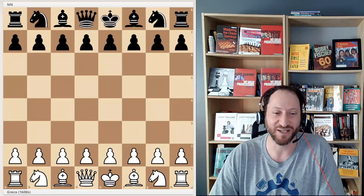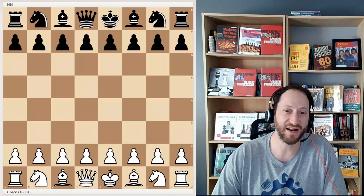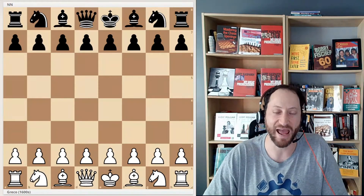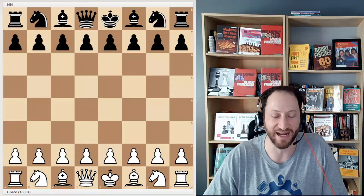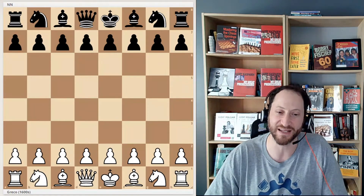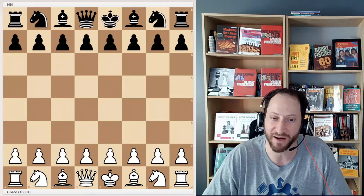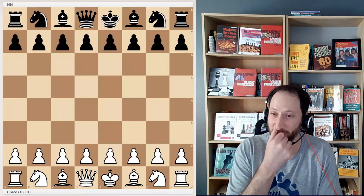The white player in the game was named Greco. And if you're curious, he looked something like this, I guess — I don't know, this was the picture I found of him. Maybe he didn't look exactly like that. In any case, this is a game he played against NN, and NN stands for no name. One of the things about Greco is that all of his games were against NN. You might be able to guess from the fact that one of them has a name and one is called no name — the guy with the name is probably going to win. And he was one of the first people who wrote books about chess.